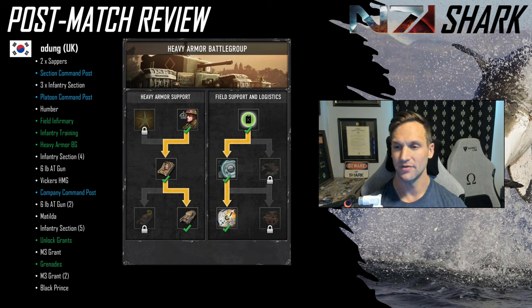On the Battle Group side, obviously he gets the Sapper upgrade. The Crusader AA is really just a stepping stone to the Black Prince. Then Withdraw and Refit, the Radio Command Net which I didn't see him necessarily use, and then the Recon Artillery which he used a couple of times — once to particularly good effect on the west side of the map, basically forcing Hangover to advance his infantry forward to avoid the artillery into an engagement area that he wanted. Good use of the Battle Group there.